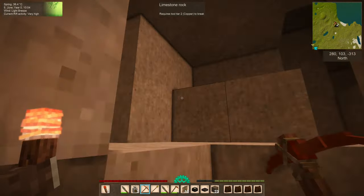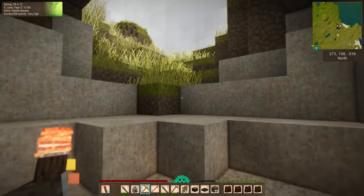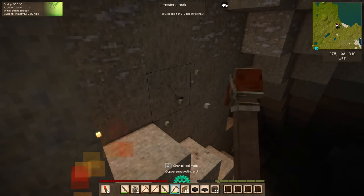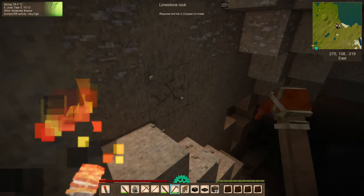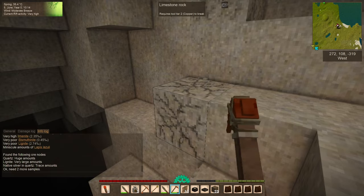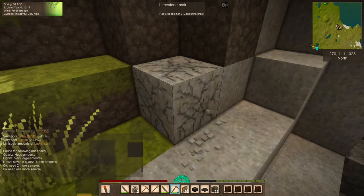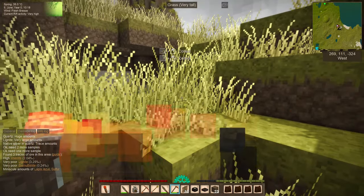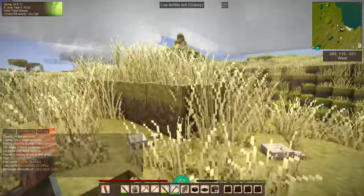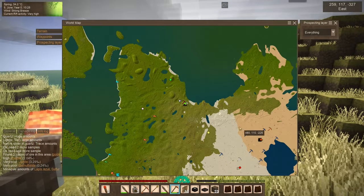It's going to be fun coming back in here later. Let's get out of here. We didn't actually take a real tap here — let's go ahead and do that. Elmenite, lignite, bismuth knight, lapis, and sulfur. Nothing too earth-shattering, but at least lignite is there — it's important. And I haven't marked home yet — let's go ahead and do that.